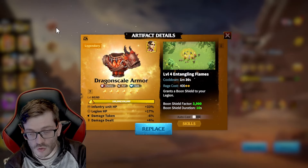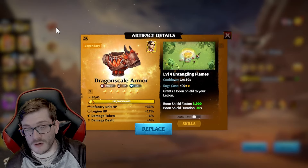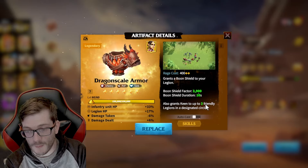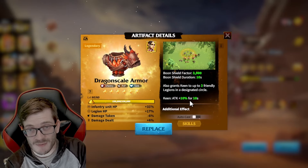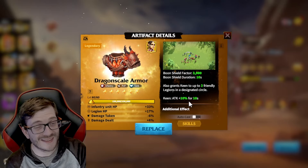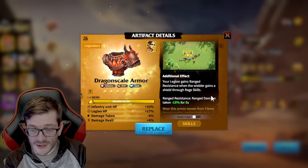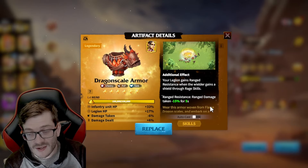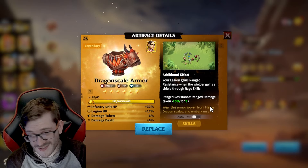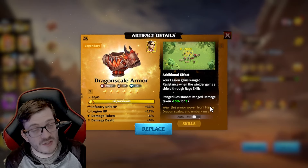For artifacts, I run Dragon Scale Armor for quite a lot of different scenarios. I like this on Skoggle because you want to reduce the damage you take — gaining a 3,900 shield is amazing, plus 10% attack which will burst out when you time it with your skill. On top of this, you gain 15% range resistance for five seconds, making this march super tanky, and everyone's going to be hitting you with ranged attacks.